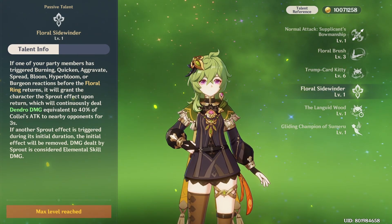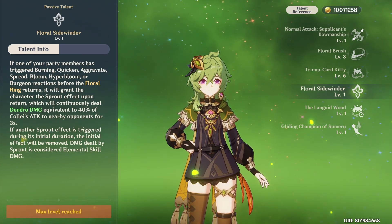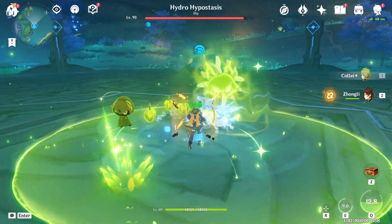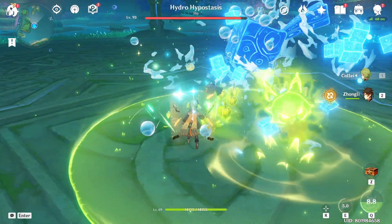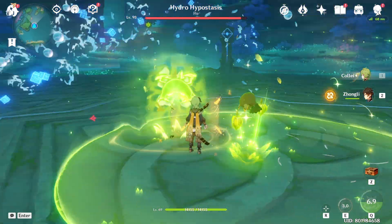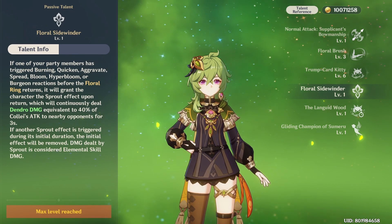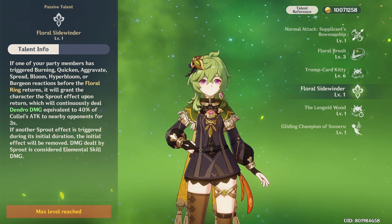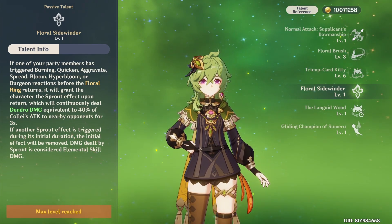If you put all her abilities together, this is how much Dendro application you can trigger from her kit alone. As you can see in the short duration, you can trigger a lot of Dendro application. Since my Collei is only C0, I can show you what C2 can do — I'm pretty sure it's going to do a lot more.